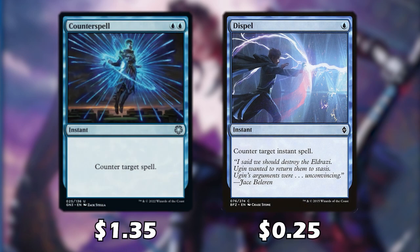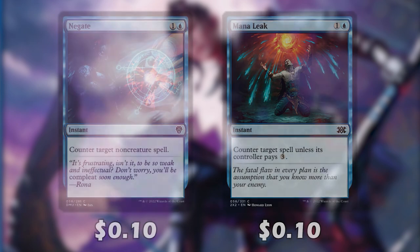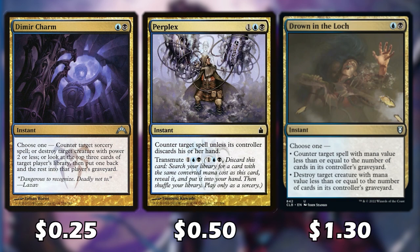Moving on to counterspells: Counterspell and Dispel are some options, and we're also running Negate and Mana Leak. Dimir Charm, Perplex, and Drown in the Loch can all counter spells. Dimir Charm is a bit more versatile. Perplex can also be cast for its transmute cost to find something in our library with a converted mana cost of 3. And Drown in the Loch can also be used as a removal card.